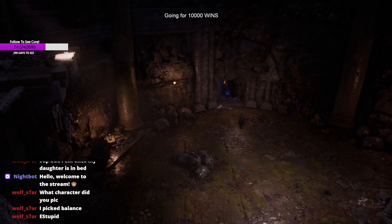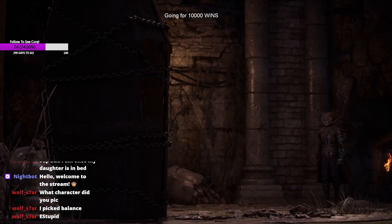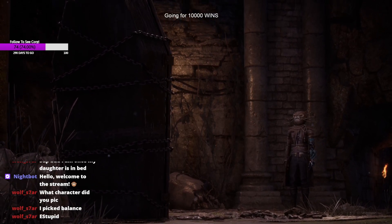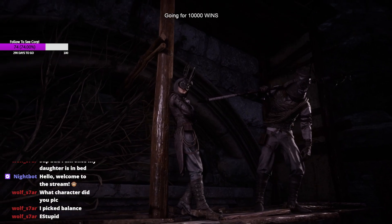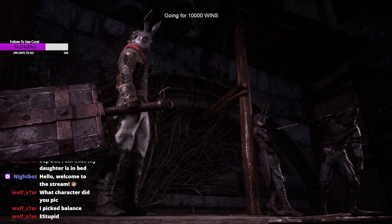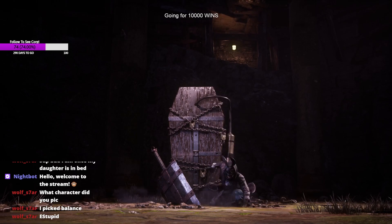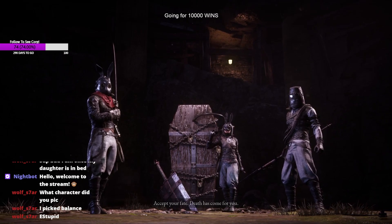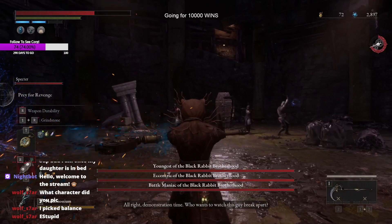I'm not going to go over the details of what kind of build or things you need — instead I'm going to show you more of a cheese on how to get it done. In order to fight this man you're going to need a specific weapon that I'll show you at the end of the video. You're basically going to use it to attack the first part of the boss — all four of the humans of the Black Brotherhood — just spinning your weapon around and it's going to deal massive damage, hitting them all at once multiple times, and they pretty much get deleted relatively quickly.